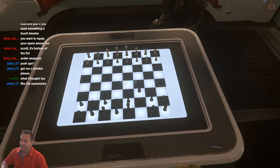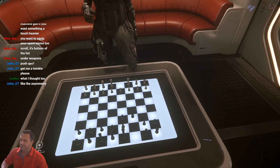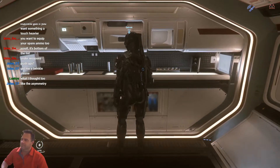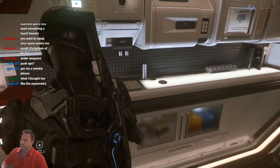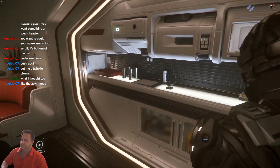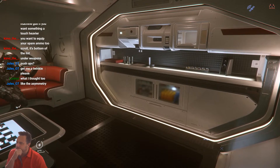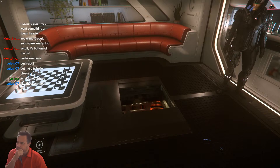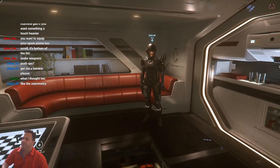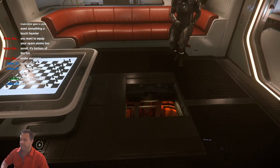There's a little trick here - you take the white queen and put her on this little coaster here. Let me see if I can do it. There we go. See that? What's down there? Secret - oh, that's your smuggling compartment. Yeah! Because one of the ways to get down there is putting that queen on the coaster.